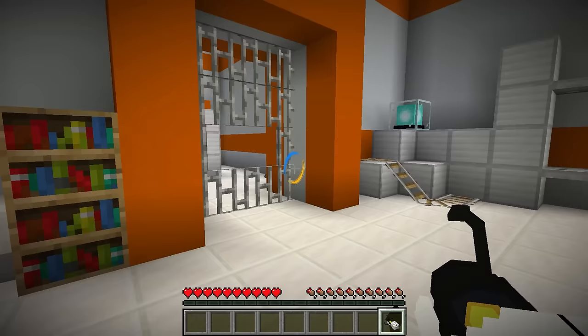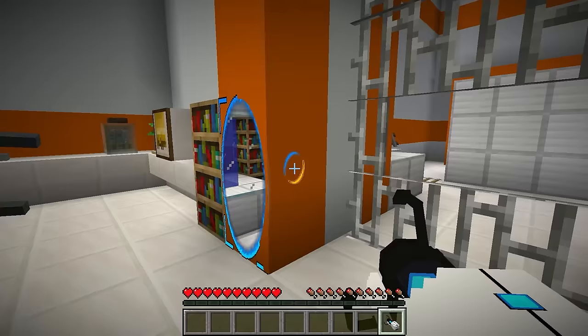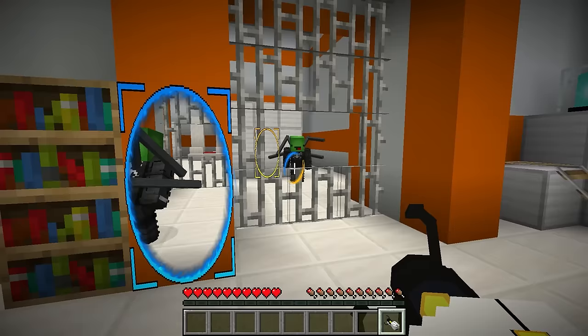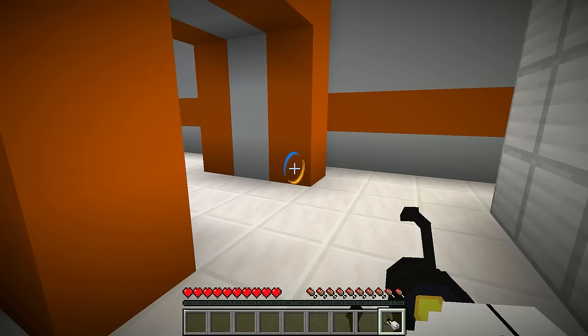Alrighty then! Time to make our escape! The blue one goes here. Perfect! Now, normally, these iron bars would keep us from escaping. But because of this gap, I can aim at the wall and place the orange portal like so. Now they're connected like a tunnel! Very cool! My turn! Made it! We'll be out of here in no time!